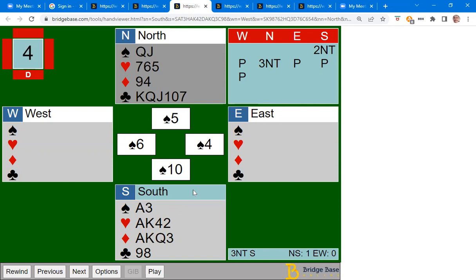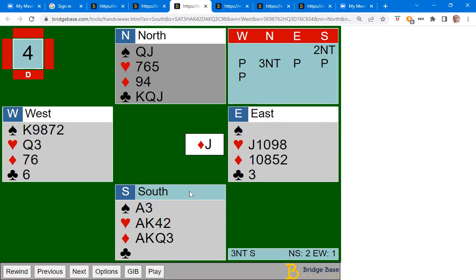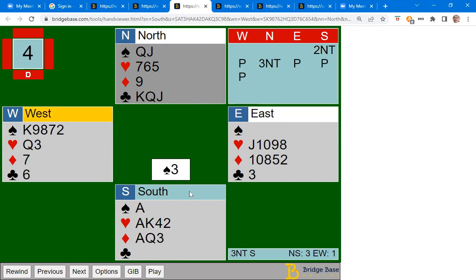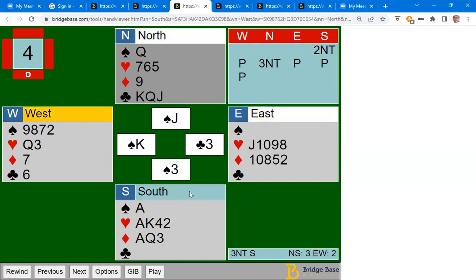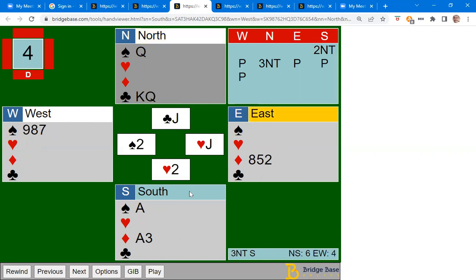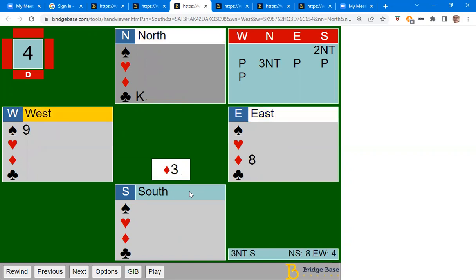The problem on this hand is very few entries to the north hand — that's often the case after a two no trump, three no trump auction. When they play the six of spades, suppose you play low from dummy, east plays the four, and you decide to win with the ten — that seems like a bargain, but it's not. You play clubs hoping they take the ace right away, but if they hold up and then take it, west leads back a diamond. You can win that, but you may never get to dummy again because if you play a low spade, west takes the king and you have no way over there.